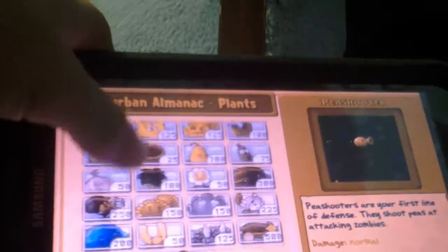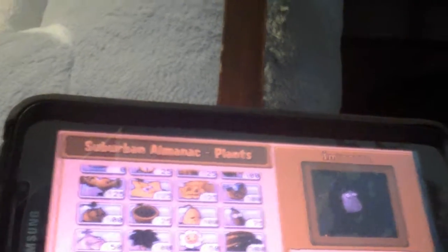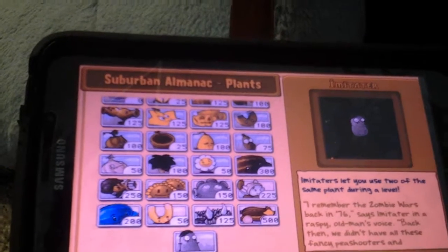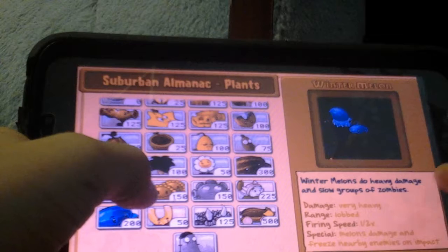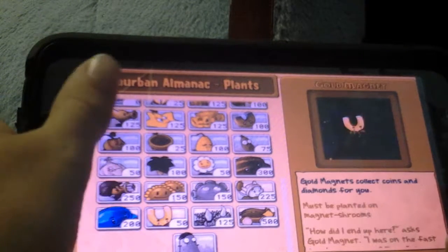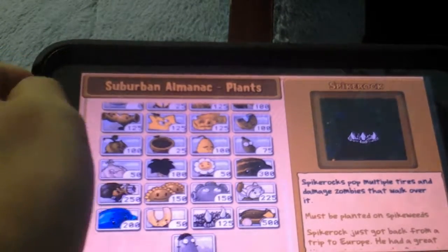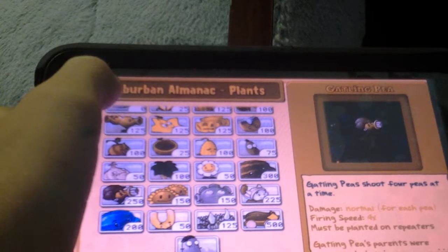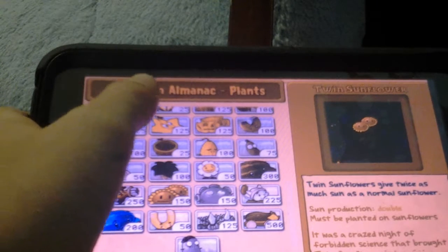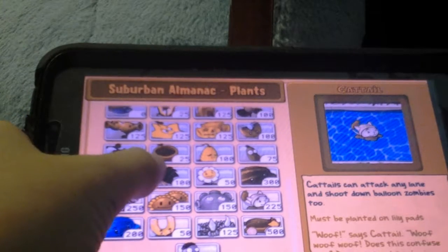Most overpowered plants — probably the Imitator. I haven't used Wintermelon in a while. Gold Magnet — not that OP. Cob Cannon — it's really OP. Spike Rock — I thought it was called Spike Weed. Gatling Pea — I don't really like those. Twin Sunflower is really good. I haven't used a Gloom Shroom. The Cattails are so OP — they shoot like crazy.